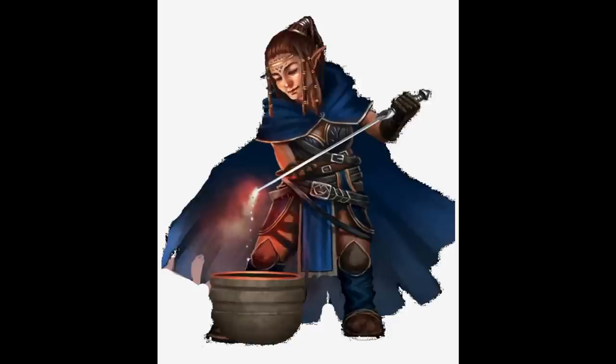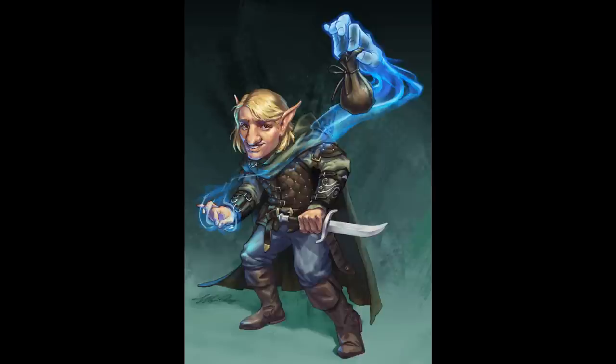I considered going with Halfling again — I went with Halfling for my Eldritch Knight build, and it ended up still being effective. But I wanted to go a little different today. I'm thinking let's make this character a gnome. Gnome is a good race for Arcane Trickster — we're mixing intelligence with either constitution or dexterity depending on our sub-race. Generally speaking, you're better off going with dexterity, and that means a Forest Gnome.